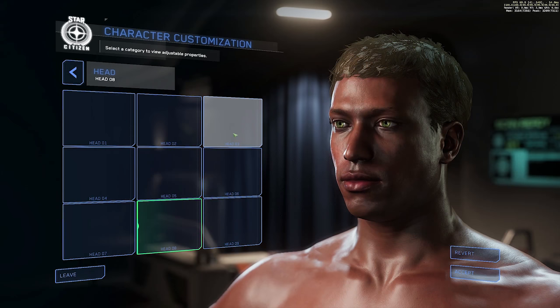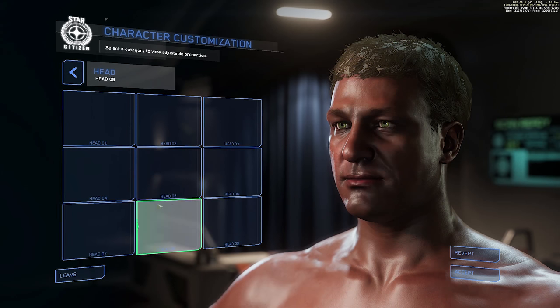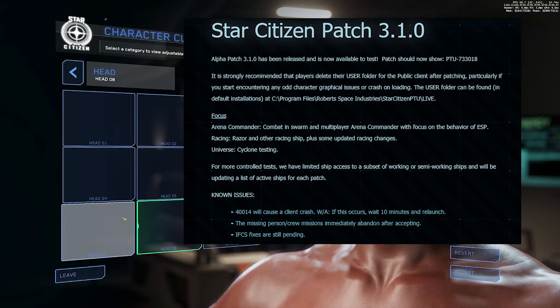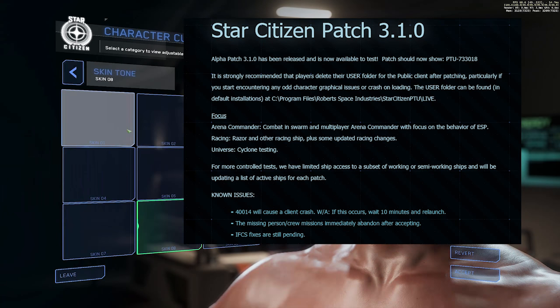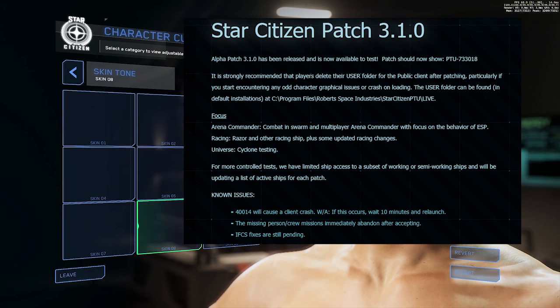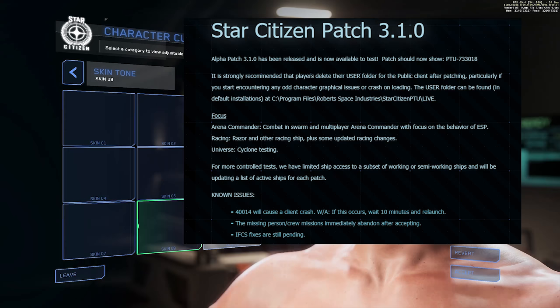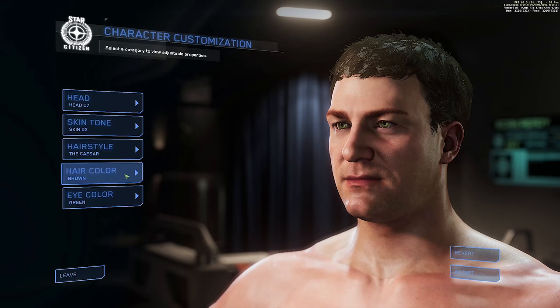Hello and welcome to some more Star Citizen. Alpha 3.1 has been released to the first wave wider PTU — so subscribers, concierge, and some of the top Issue Council contributors now have access. Please check your emails to see if you have access now. This release is not under any form of NDA, so let's talk patch notes for this initial release.